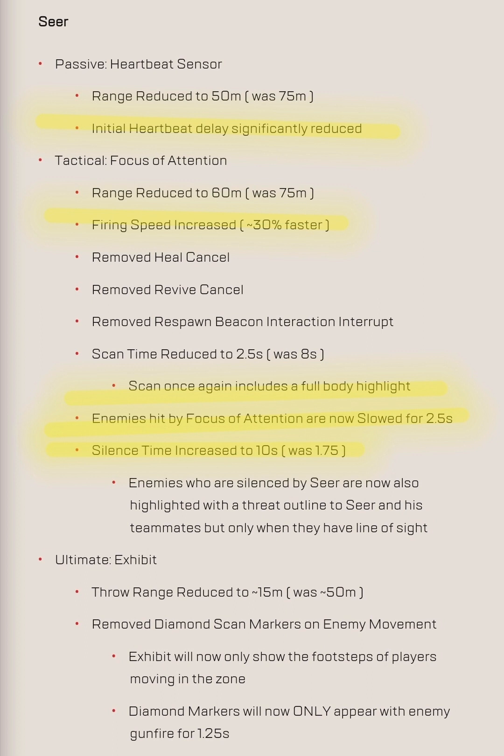Overall I think these are really good changes. I want to know what you guys think about them too. I definitely think they need to adjust how long enemies are slowed and how long the silence lasts — 10 seconds is way too long. Maybe the firing speed being 30% faster could be toned down to 20%, since some people are complaining they can't dodge it. Combined with the silence and slow, that might create problems in competitive. We'll see how it impacts the game — see you guys next video!